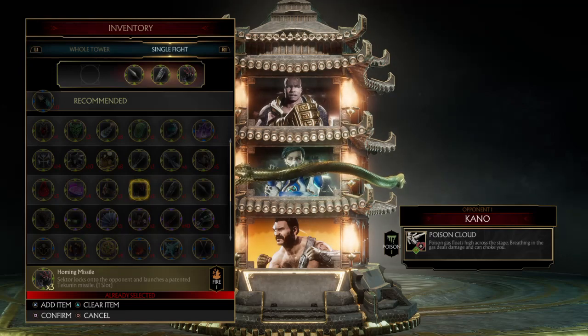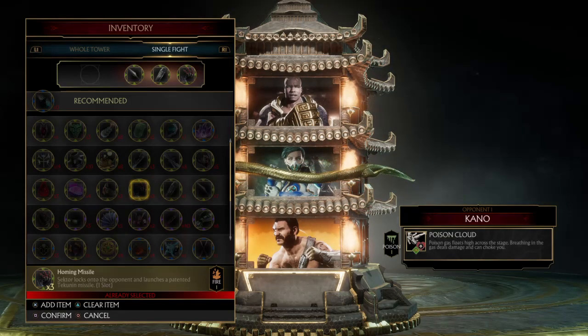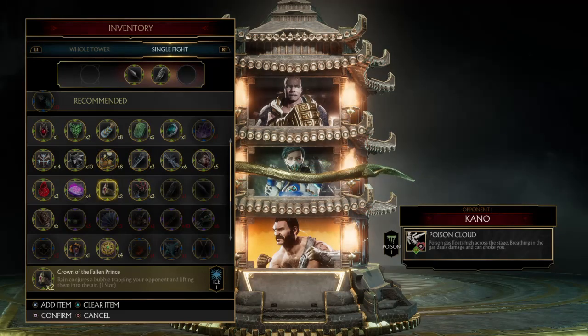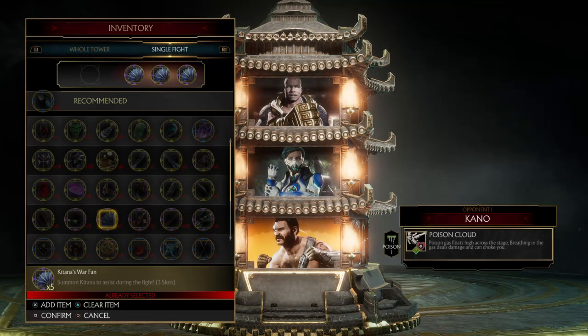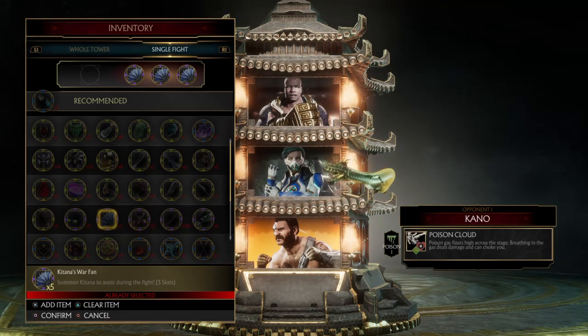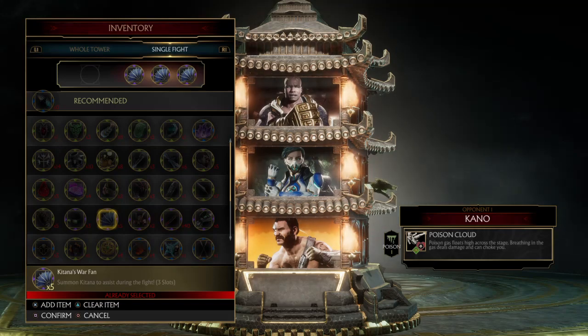The difference is: the fewer slots an assist takes up, the longer its cooldown. One-slot assists have a pretty extensive cooldown; two-slot ones are not as long. Three-slot assists come back extremely fast. For example, Katana's War Fan lets you summon Katana and get four different assists with only about a two or three second cooldown — you use it, she comes back in three seconds, and you just keep using it. But that's the only assist you get, so it's a tradeoff.